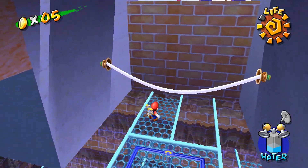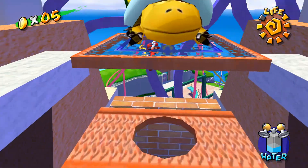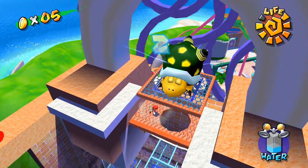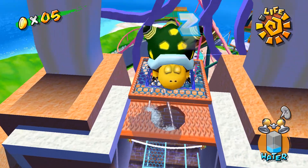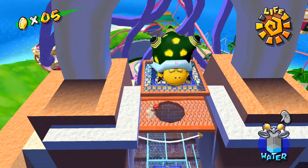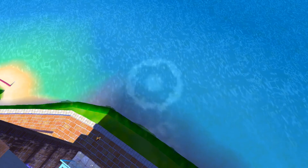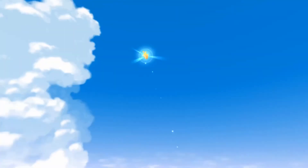There we go — that's what I wanted to do, ladies and gentlemen! We got it, very nice. Oh, we got a big guy here. Wait, do I flip that? Dang it, I was just on there. Let me get on the bouncy thing again — there we go, knock him off. Nice — oh yeah, he's done. And there's the shine sprite!